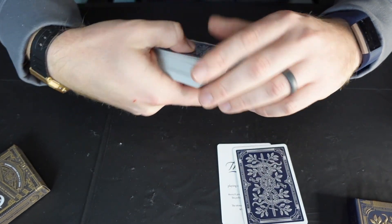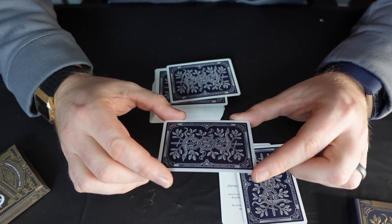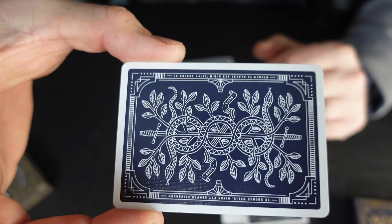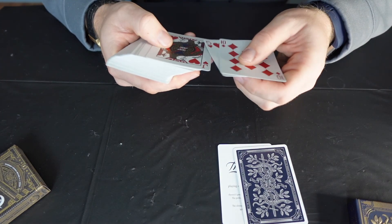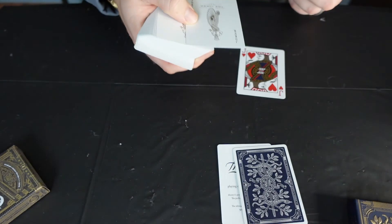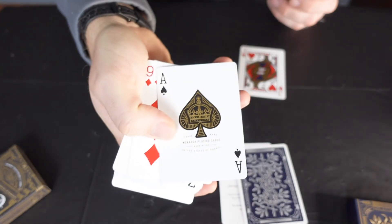The back says some stuff in what appears to be Latin - I don't know what that is, but maybe you do. And I'll find all of the picture cards for you. Look at those jokers - wow, those jokers are awesome. There's the ace of spades, you guys can see that.